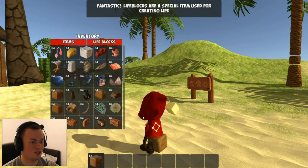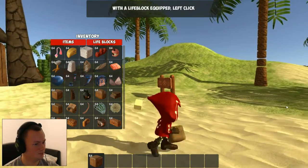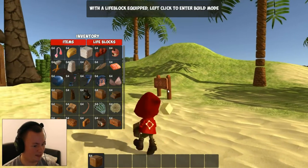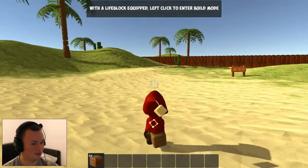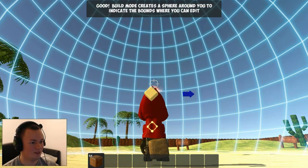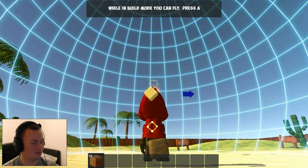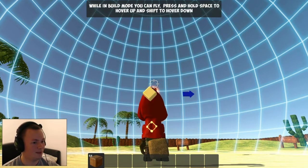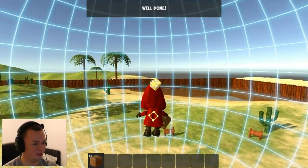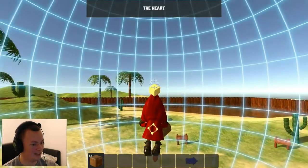Fantastic. Life blocks are a special item used for creating life. With the life block equipped, left click to enter the build mode. Why don't you build where you can fly? Press and hold space to hover up and shift. I've sort of mastered the flight.